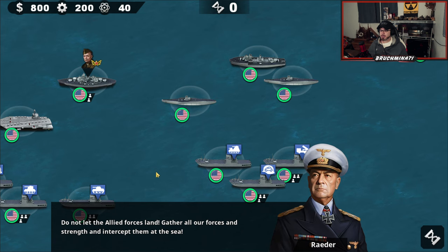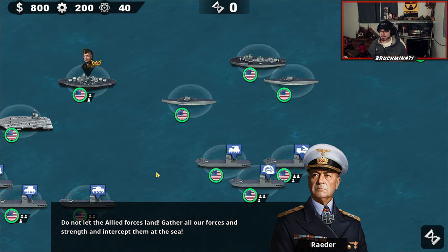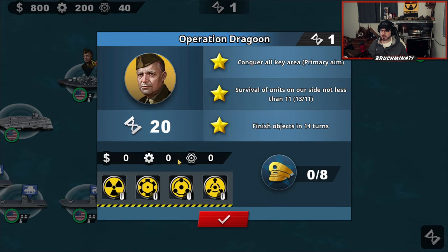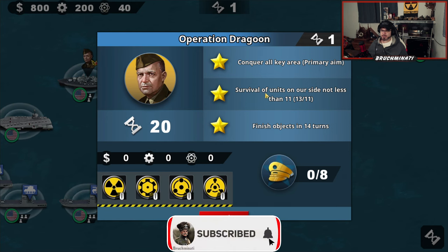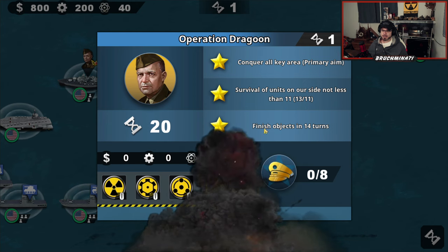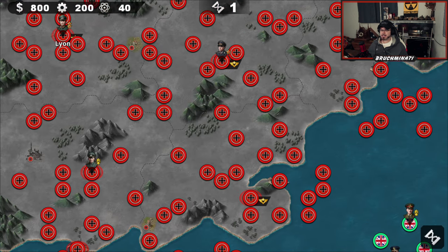Can't wait to win that. Do not let the Allied forces land — gather all your forces and intercept them at sea. Alright, conquer all key areas in 20 rounds for the 1-star. Survival of units on our side — not less than 11. Finish objectives in 14 turns for the 3-star.